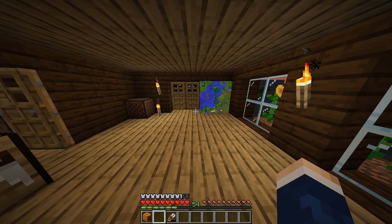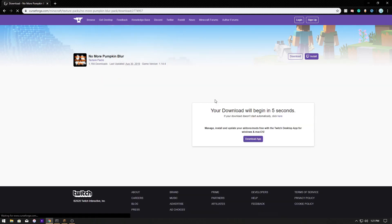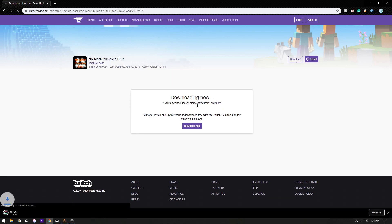The first step is to go to the first link in the description, which is the 'No More Pumpkin Blur' texture pack. Although it says 1.14.4, it will still work for version 1.15.1. Download it — your download should begin within five seconds.